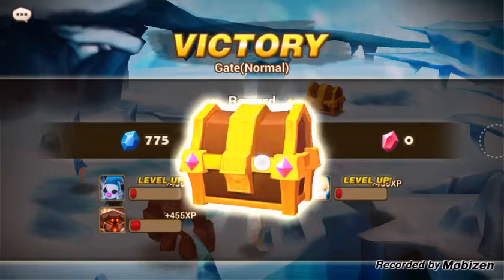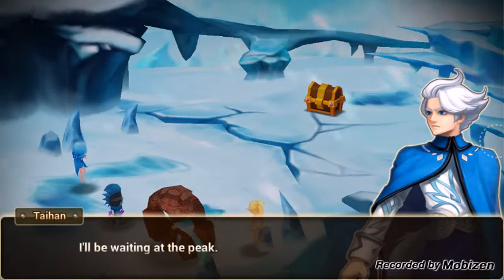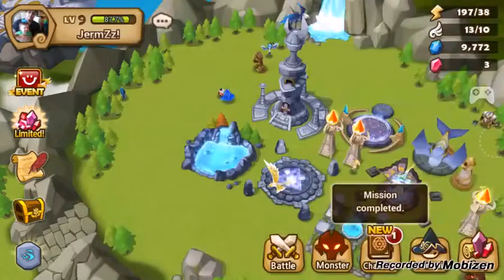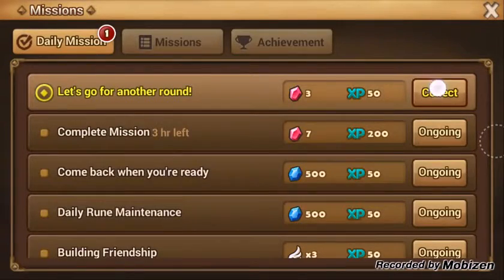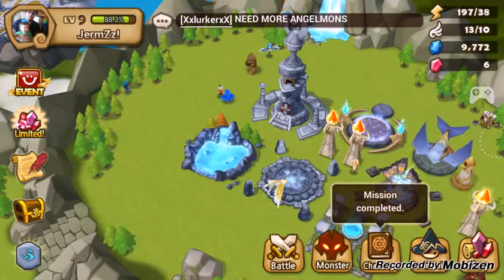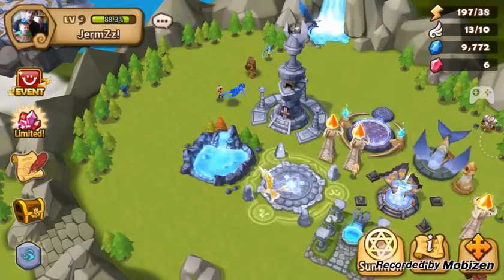Levels up — sweet. You get a chest at the end of every dungeon. Lots of missions that you can do. And then we got a summoning scroll — we'll click on the summoning base and summon.